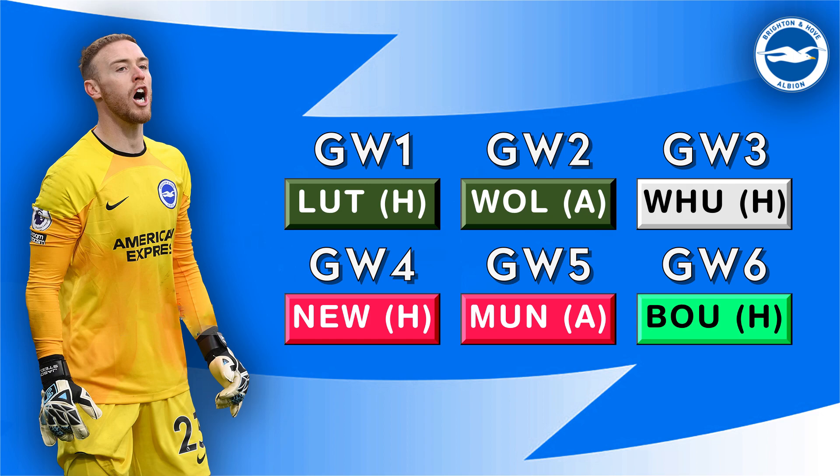Brighton are in second place and you can see why — they've got the two easiest opening fixtures from a defensive perspective, they're the only team to have two dark green fixtures. It's not ideal that they've got difficult back-to-back fixtures in GW4 and 5, but there's more weight applied to the earlier fixtures because we can't predict the future on availability of players or anything like that.